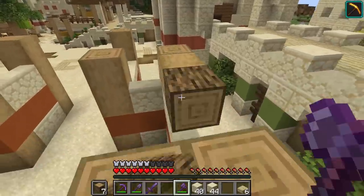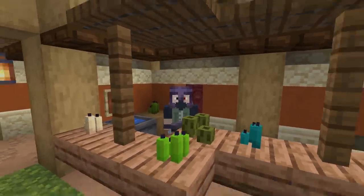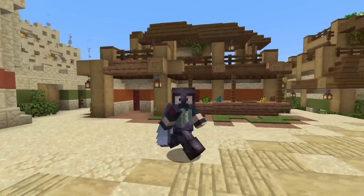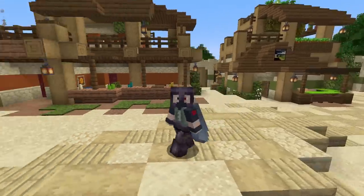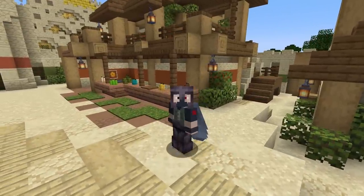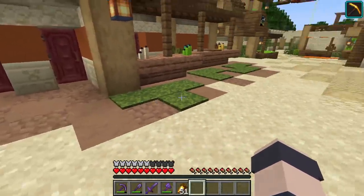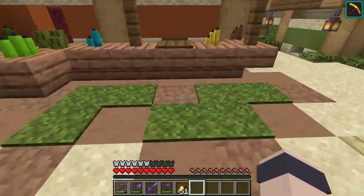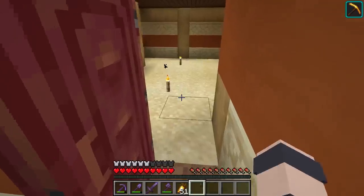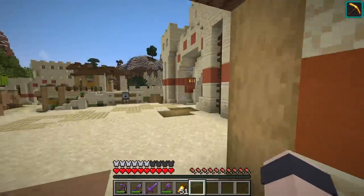Are you guys ready to check out the final build? The finishing touch we needed for Sandy City — it's done! The style ended up actually being very similar to the one we were trying to copy, but I think it's different enough. We've got mushrooms and mud on the ground, some jungle wood, and believe it or not, even mangrove doors — that's a little different.